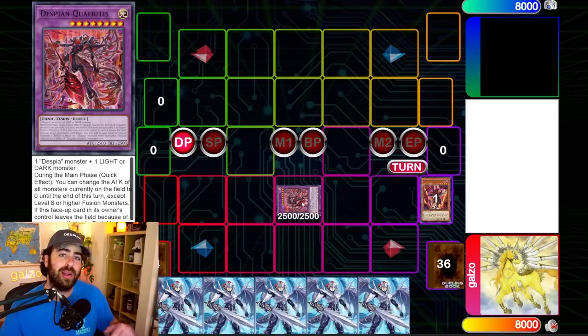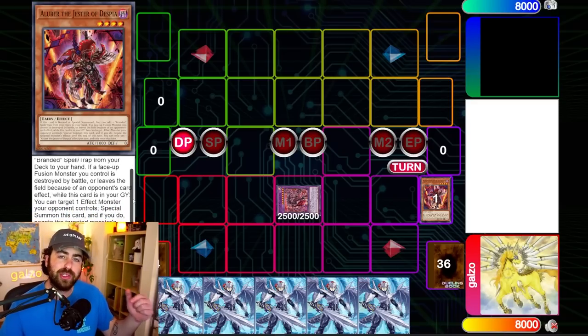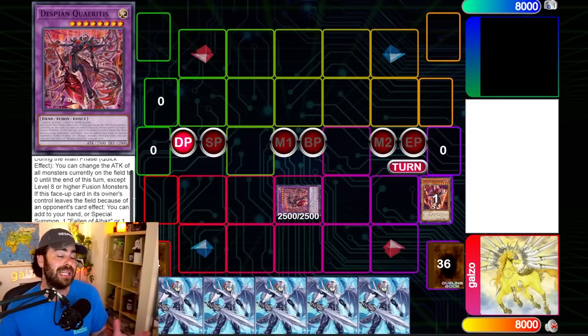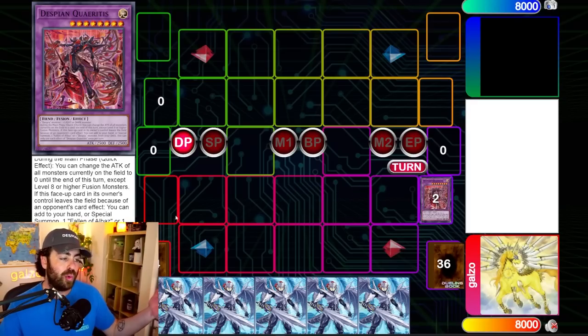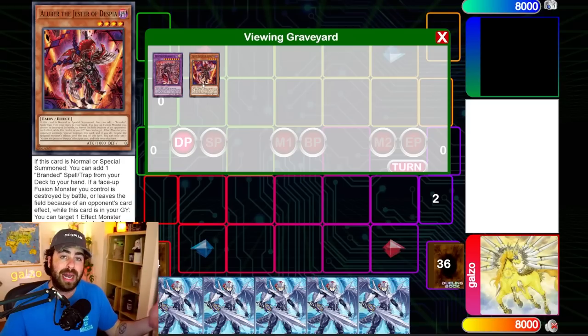Did you know that Alubar and Quaridus both have secret effects? The first effect of Alubar is that when a fusion monster you control leaves the field, you can target one effect monster your opponent controls, special summon the Alubar, and then negate it. For Despian Quaridus, it's a little more secretive — if it leaves the field by an opponent's card effect while you control it, you can special summon a Despia monster or Fallen of Albaz from your deck.